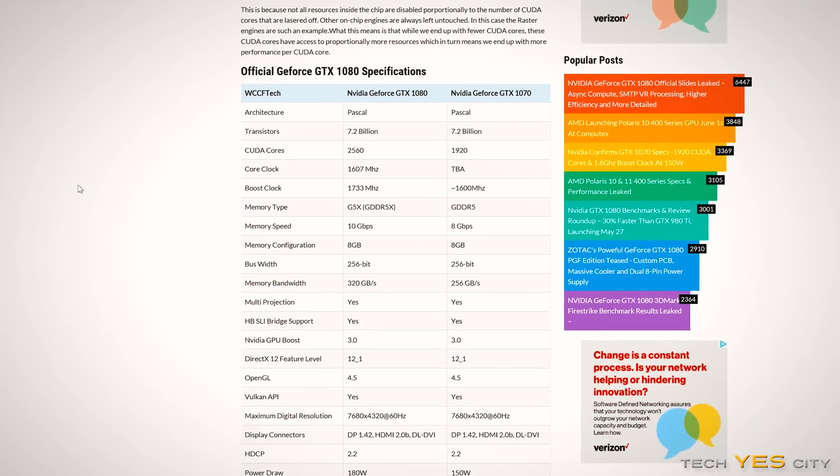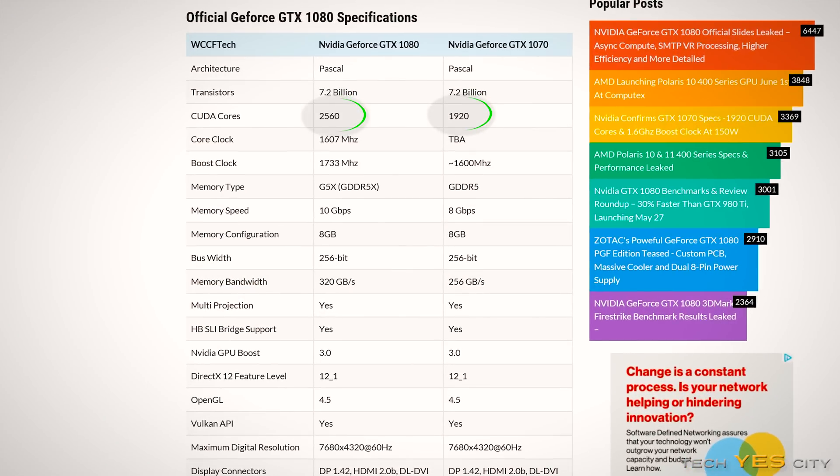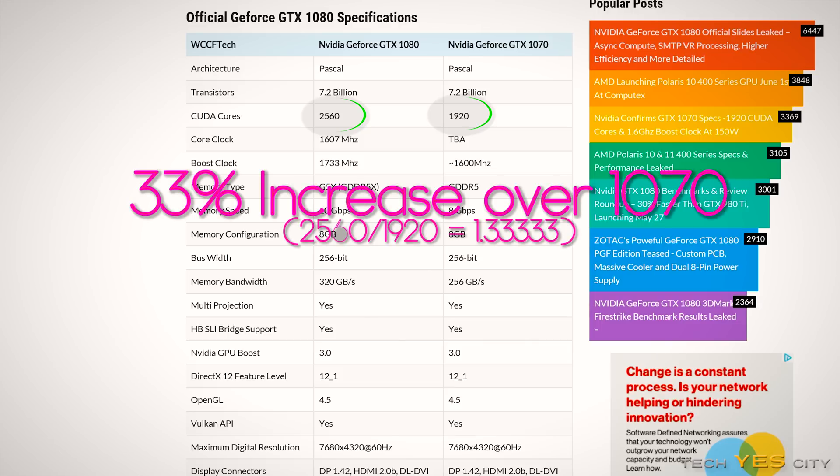With the GTX 1070, we're only going to get 1,920 CUDA cores as opposed to the GTX 1080 which is sporting 2,560 CUDA cores. In other words, it's got 33% more CUDA cores this time around.